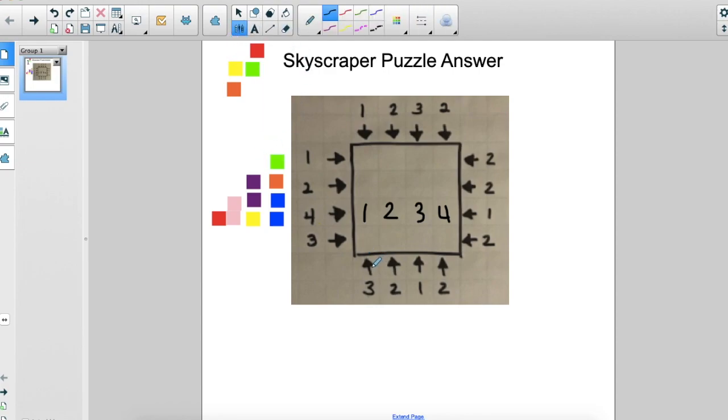Now let's figure out another row. This clue right here — I want to travel in this direction and only see one skyscraper. How would I rearrange my blocks so that I only see one? I would arrange my blocks so the tallest one is first because it would hide all the other skyscrapers. We don't know exactly what order the other three go in, but we know the four has to go here blocking the rest. Now we need to look the other direction to figure out what order those remaining skyscrapers go in.